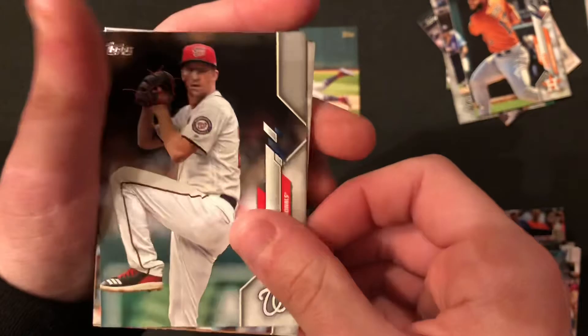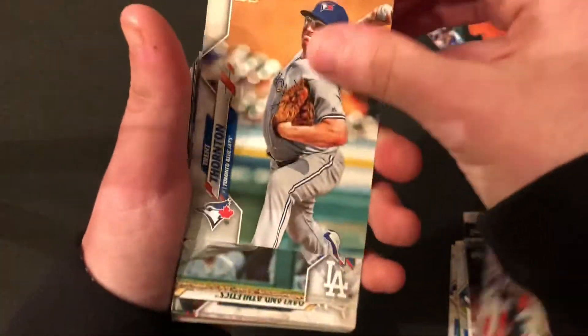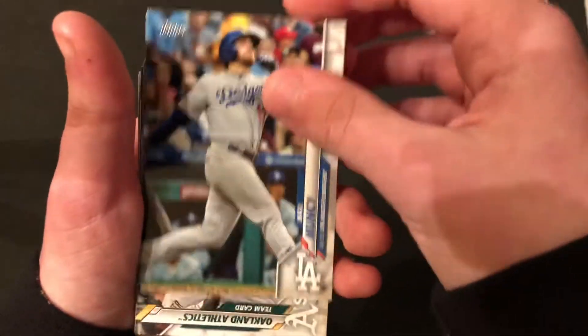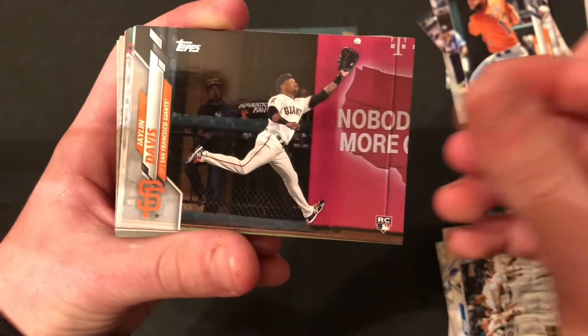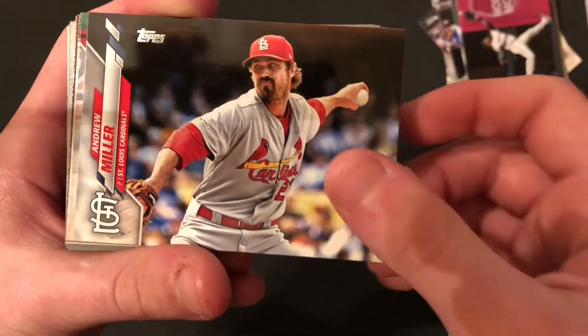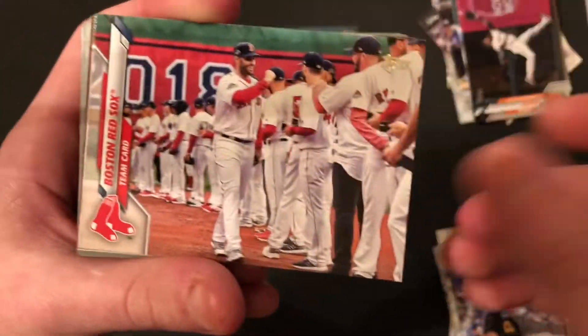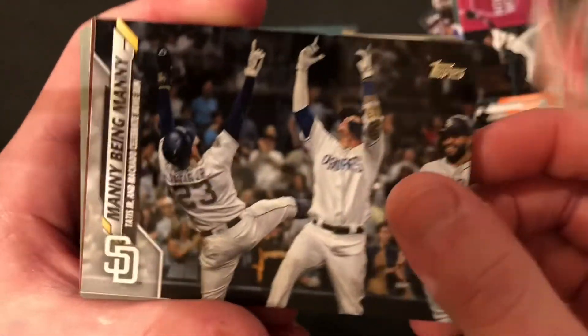Eric Fede. Tyler O'Neal. Trent Fortin. Max Muncy. The Oakland A's team card. Robbie Grossman. Jalen Davis, rookie. Jameson Taillon. Andrew Miller. Red Sox team card. Phillies team card.